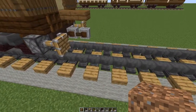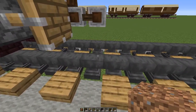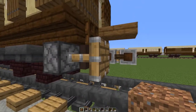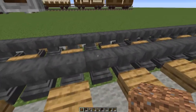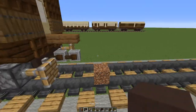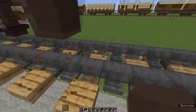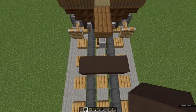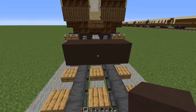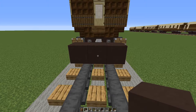Beginning with your waste block, place it on your track. If you are joining this onto other carriages, make sure that there is a two block gap between the extension of the previous buffer and where you place your waste block. Now on top of the waste block place a grey or brown terracotta, then remove the waste block. Two more so that they straddle the rails, and then behind that coming from the middle terracotta block, 20 terracotta.